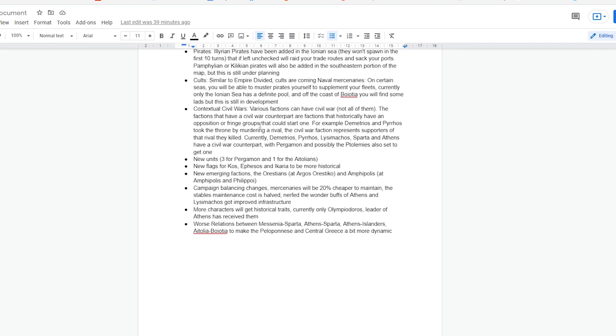There are also some new units — three for Pergamon and one for the Aetolians — plus new flags for Ephesus and Icarium, new emerging factions with the Orestians and Amphipolis on various regions of the map. Campaign balancing changes include mercenaries being 20% cheaper to maintain, stables maintenance cost halved, wonders nerfed, and Lysimachus getting improved infrastructure. It's really good that Gyrosmeister is paying attention to campaign balancing throughout the mod's creation. More characters will also be getting historical traits.